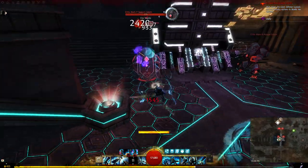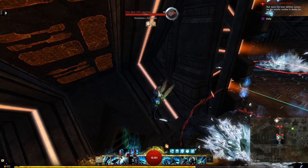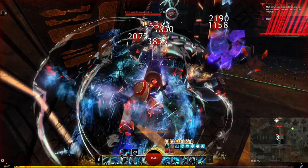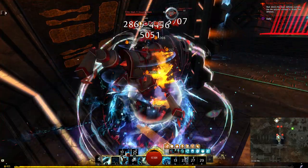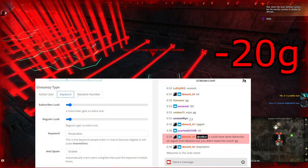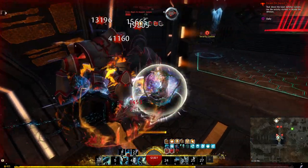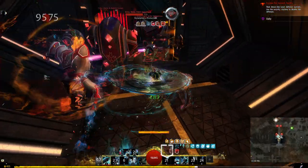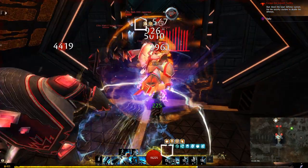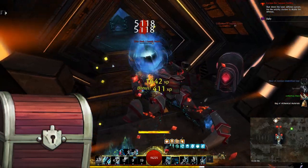So I attempted to solo every Guild Wars 2 dungeon that it was possible to solo, but I let my viewers vote which class and specialization I play for each one, meaning I couldn't optimize for the task ahead and would need to perform on a wide variety of specs. If I died, I would add 20 gold to the pot and give it away to my viewers at the end of the dungeon. So viewers could choose the worst class specializations and get easy money. While that already happened, you can still participate in the giveaway on this video — I will be giving away 5 community chests, with more details later.